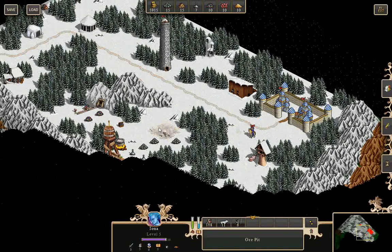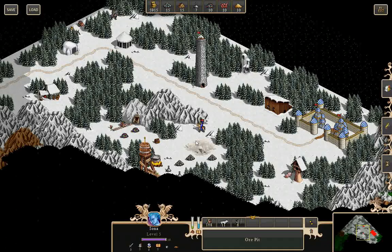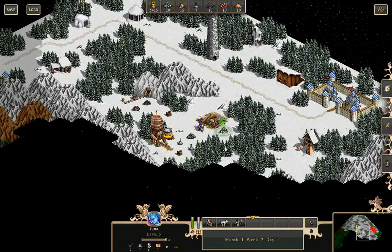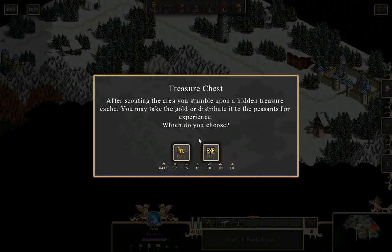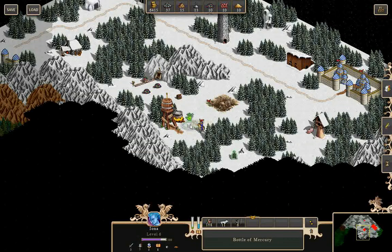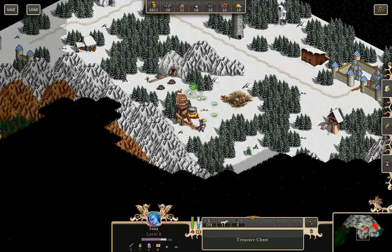I'll take the money, although there are gems over here too. Mines provide you valuable resources needed to build constructions in your castles and recruit troops. I now get a little bit of ore per day and some mercury. Let's do basic sorcery — hero spells deal an additional 5% damage in combat.